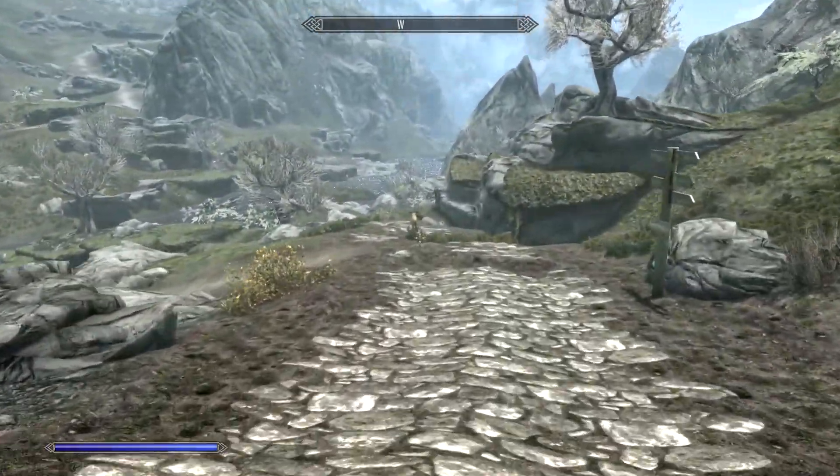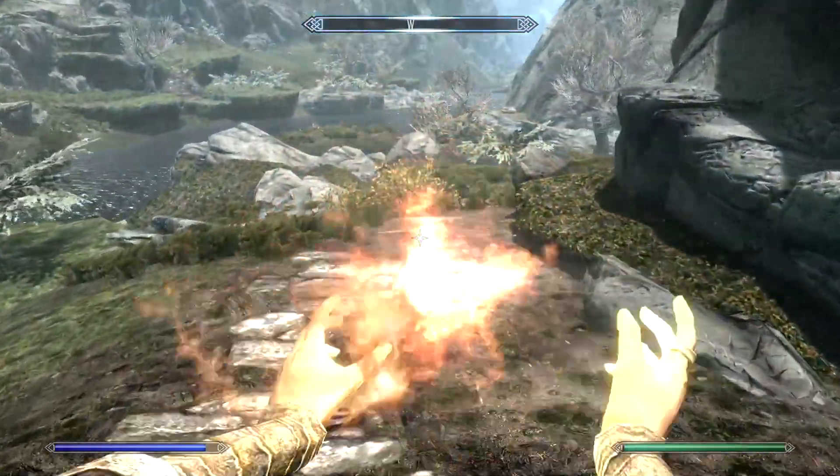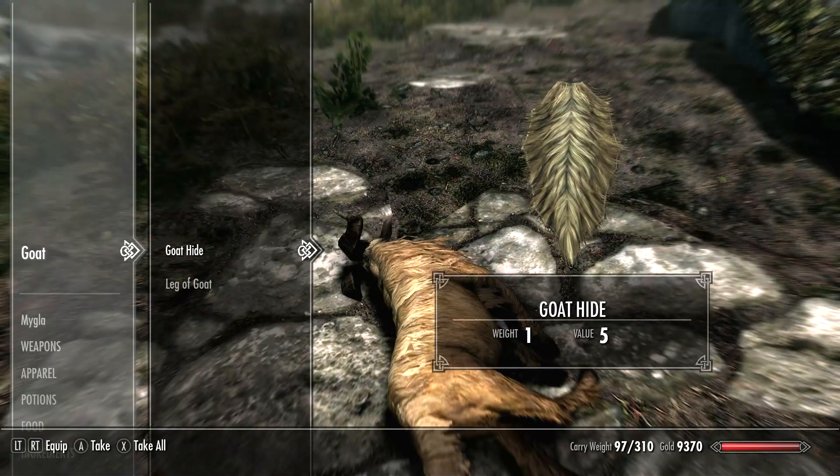So in short, you need to find the goat, make the goat go to sleep, and get the goat hide. That's how you get goat hide in Skyrim. Find the goat, make the goat sleep.